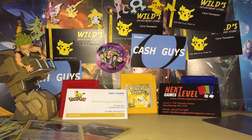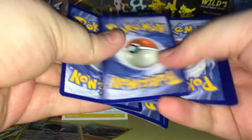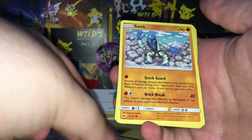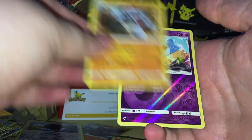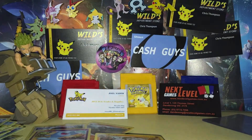Alrighty, one pack to go. I thought I had four packs — or have I already opened four? Maybe I already opened four. Never mind then. We've got a Caterpie, a Porygon, a Sawk, an Oddish, Charmander, a Bouffalant, Charmeleon, a Rhydon, Reverse Wobbuffet, and a Liepard regular rare.